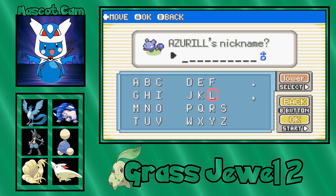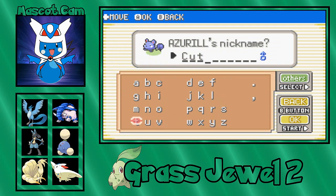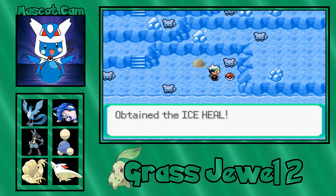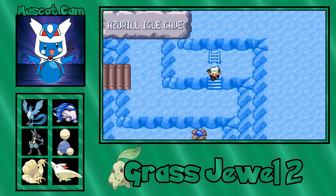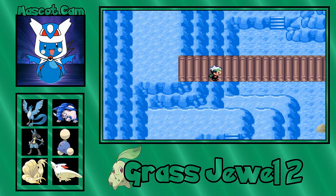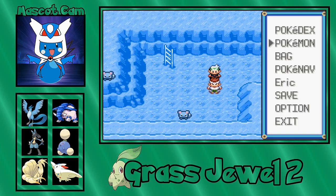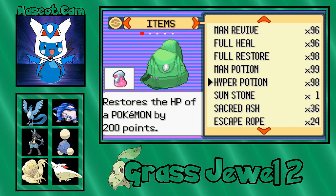Let's call you... you're cute, I'm gonna call you Cute. So this cave is filled with Azuril. If you're looking for an Azuril and you don't wanna breed — I mean, you can get Marill in a lot of different places — but if you don't feel like breeding for an Azuril, this is definitely a place you can go catch one.